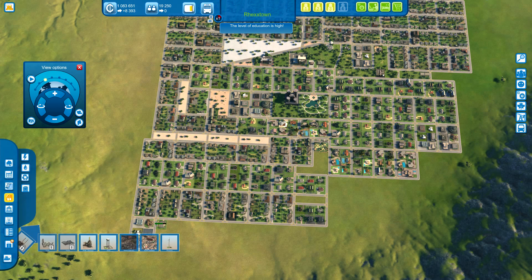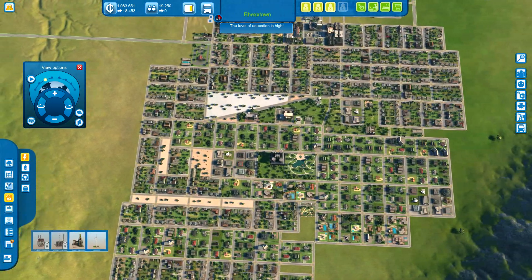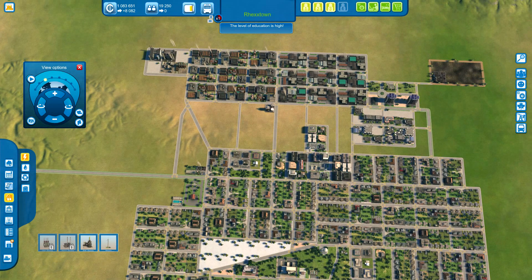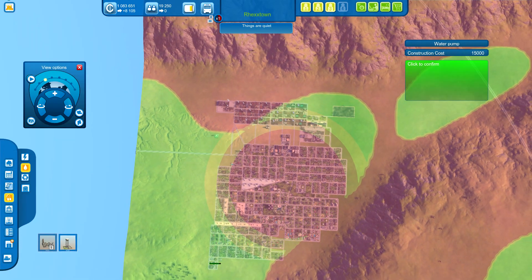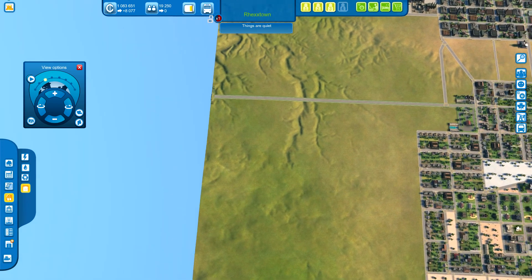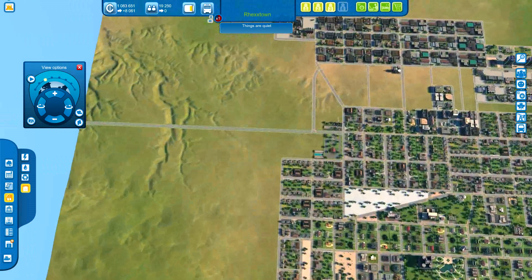Utilities is more of a resource kind of thing. Electricity — you do need electricity in certain parts of the area, especially in the industrial section of your town where you need a lot. Water — you can't just have a water pump anywhere; there are strictly specific places where you can have one for obvious reasons. You also have waste disposal and fuel, which is more like oil — right now my city is not big enough for that.